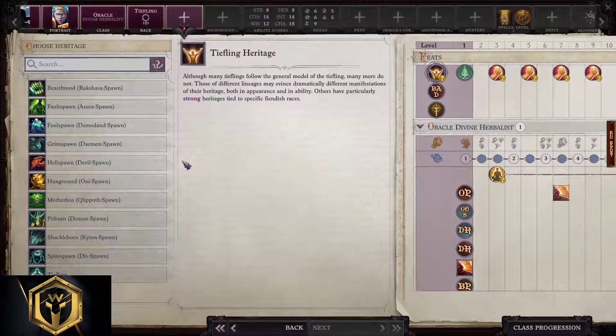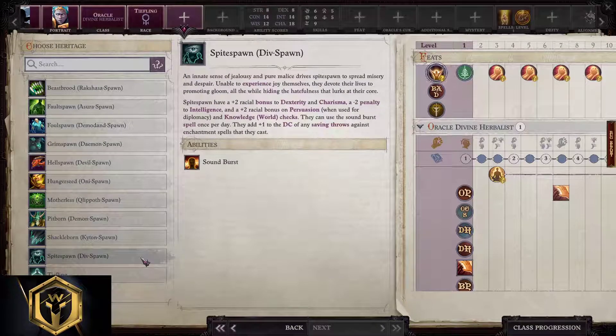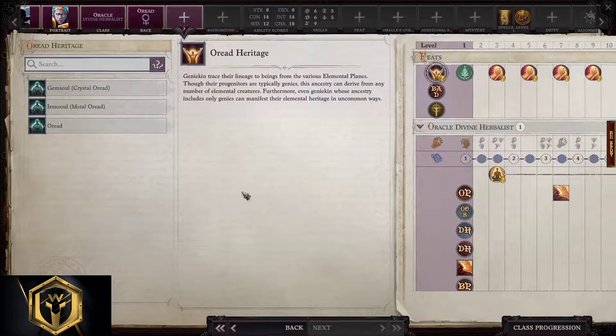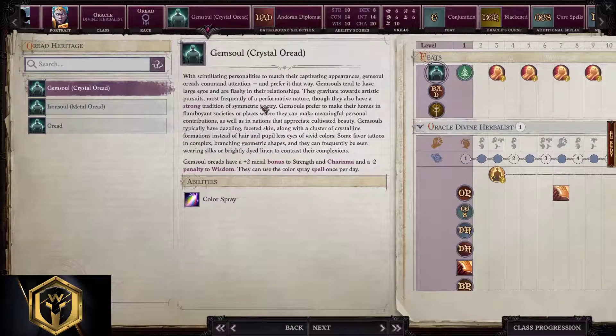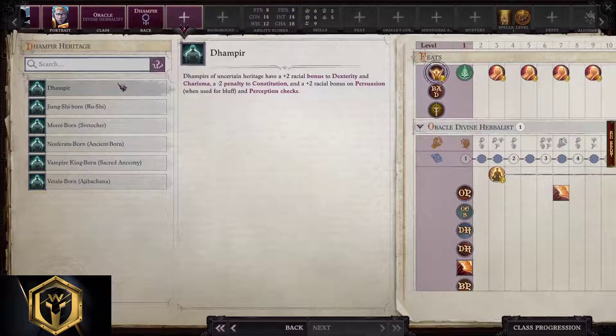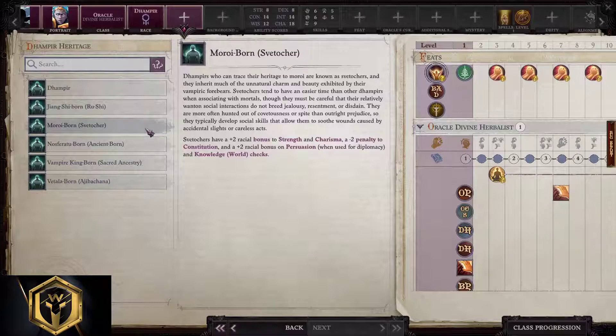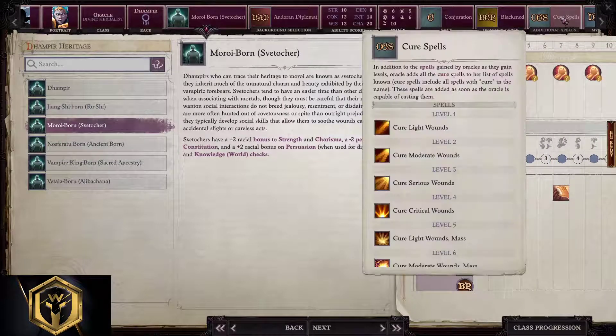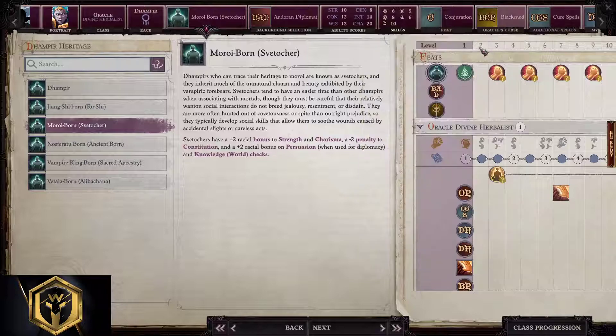Tiefling — beast brood, pitborn, shackleborn, spitespawn — they're all valid; after that copy everything from the human build. Oread gem soul is absolutely crazy good here and then apply the entire human build. Dhampir — base dhampir, moroi born, and svetocher are great, but instead of cure spells we're gonna switch to inflict spells, instead of Life we take Bones, and instead of Abjuration and Conjuration we take Necromancy.